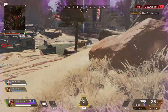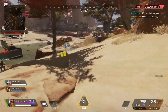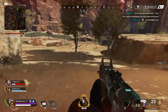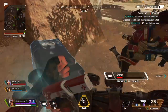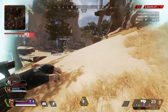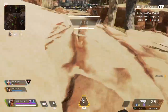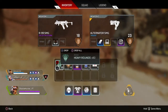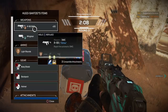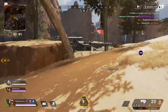You also have to spend rank points to play the ranked mode, and the cost increases with each rank, making progression harder. Bronze ranked mode is free to enter. Silver costs one rank point, Gold costs two rank points, Platinum costs three rank points, Diamond costs four rank points, and Apex Predator will cost you five rank points.